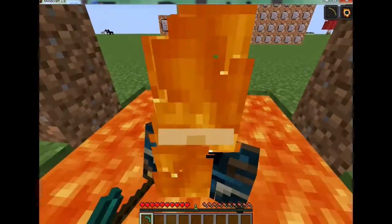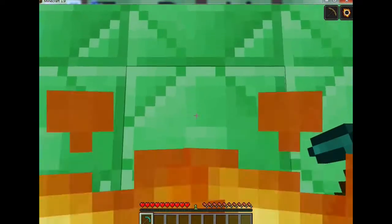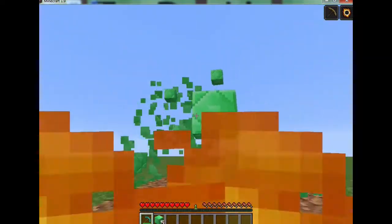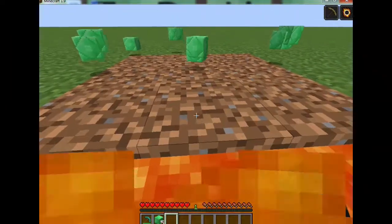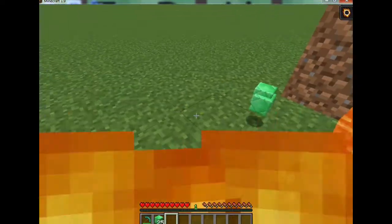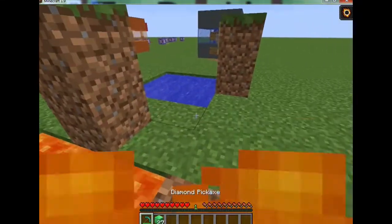I'm on fire but it's useful. I can just instantly mine blocks — obviously you gotta worry about it falling in. If I go out of here you'll see that my haste effect goes away, but the fire resistance stays around for a while.